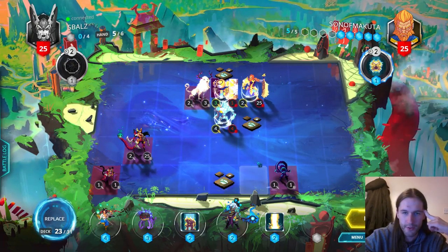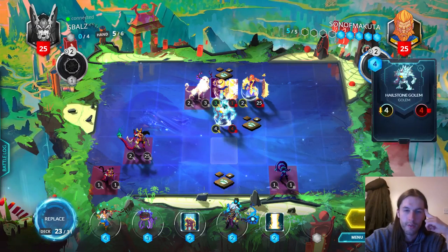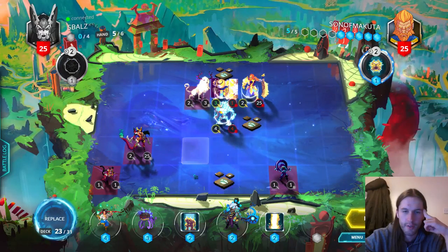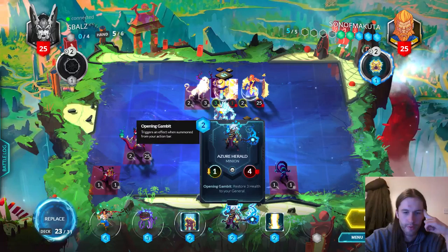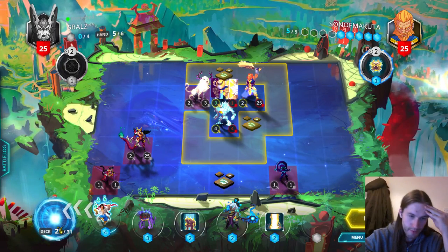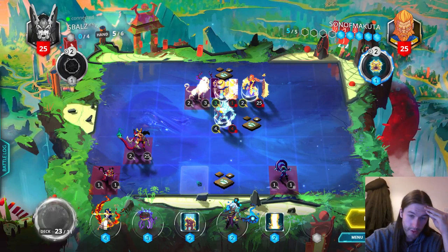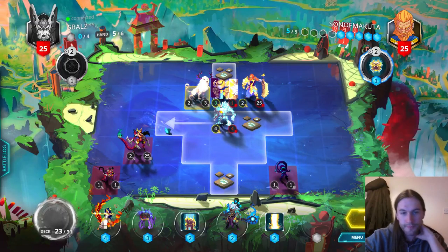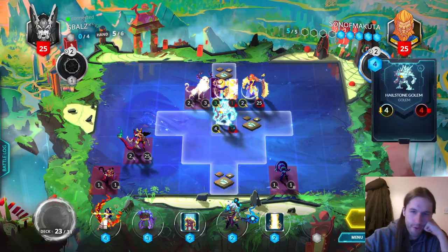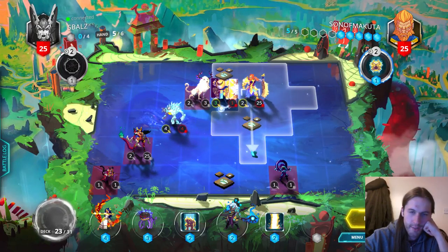And we can still follow up with Putrid Dread Flayer, which is quite solid. Get the Hailstone Golem in my opponent's face, although all it does is deal damage. I think this is an easy trade — we go trade here, hit this, Tempest, but then what? What do I get rid of? I kind of want all of these cards. Possibly I replace the Light Bender — we have a couple of good interactive cards already. That's good as well.